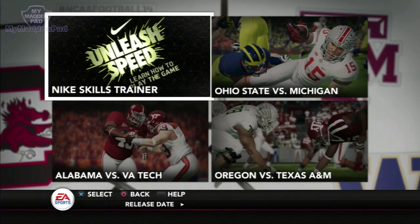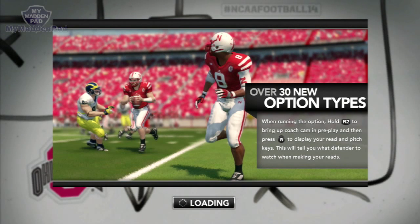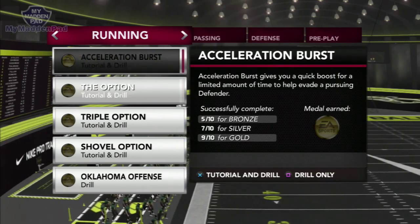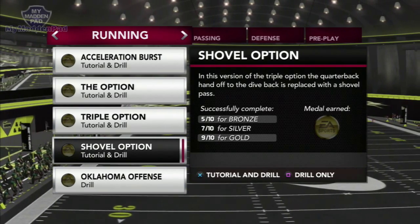In Play Now you can do the Nike Skills Trainer or choose from matchups like Ohio State vs. Michigan, Alabama vs. Virginia Tech, or Oregon vs. Texas A&M. For this video I'm going to do a bit of the Skills Trainer and then in another video I'll come back and play as one of the teams. At E3 I spent maybe 45 minutes to an hour in the Skills Trainer. There's one particular training I want to emphasize — the shovel option. Let's go through the tutorial.